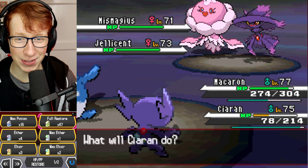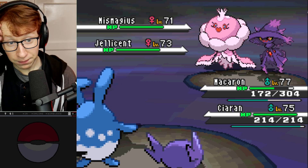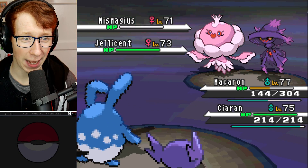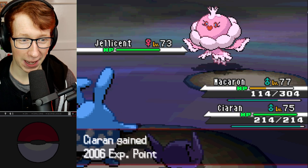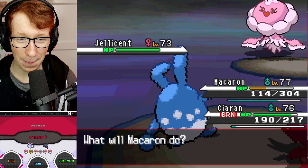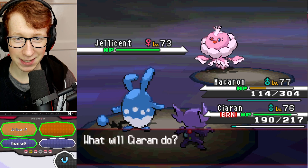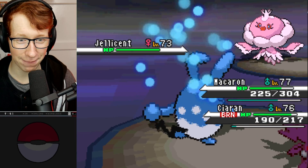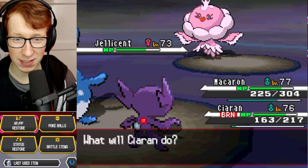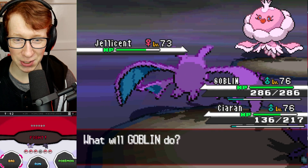Mismagius could be an issue, so I'm going to Waterfall into it and continue to heal Sableye - eventually you're going to miss. Thunderbolt comes out into Mismagius - I kind of thought it would have something like that. Waterfall coming out here is going to do insane damage because this thing is not going to live it. Mismagius immediately goes down. We get a nice level up! Will-O-Wisp again, and now she only has one Mon left. I feel a little bit more confident. I'm going to use Macron's turn to heal Macron, and I'll Foul Play into Jellicent.